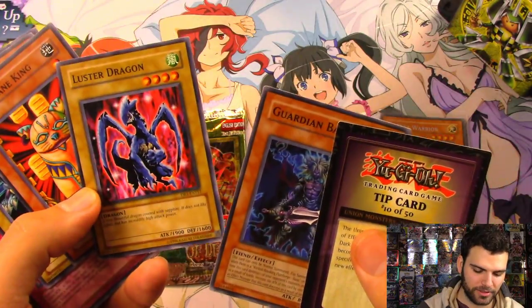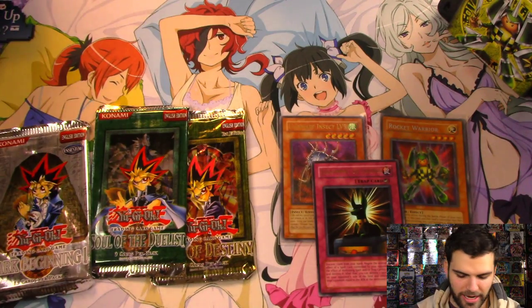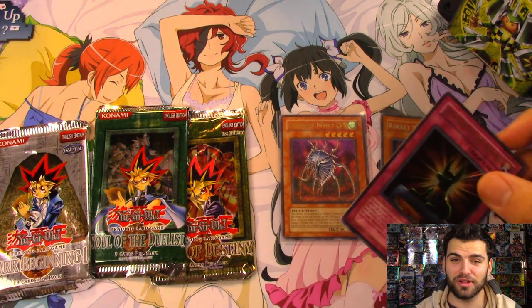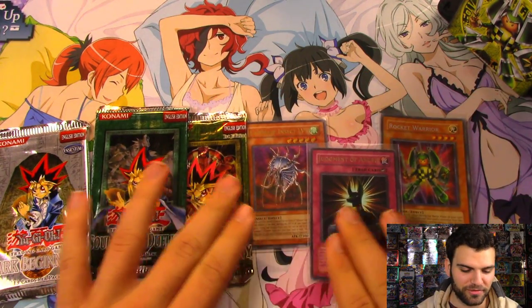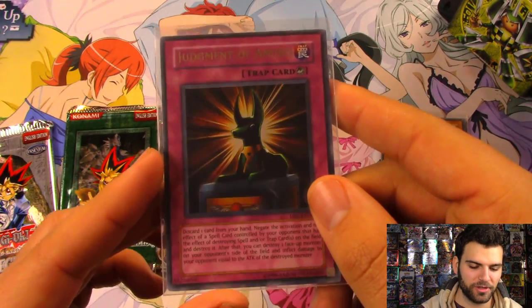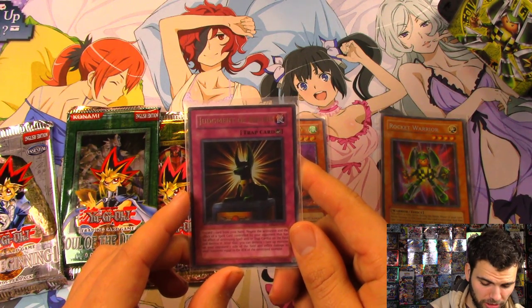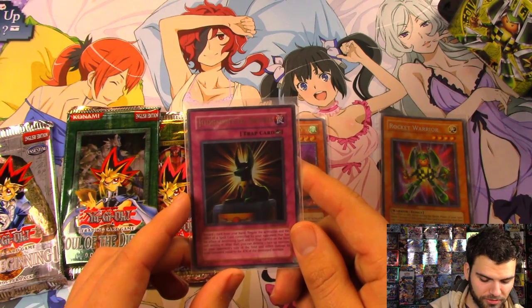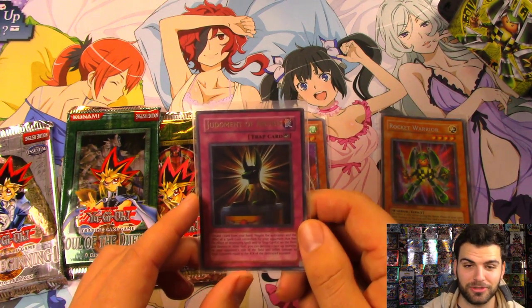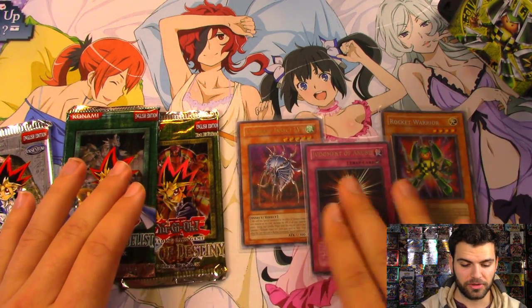Some epic classic cards here — it's a beautiful dragon covered in sapphire. We're gonna sleeve that bad boy up — two foils out of five packs! Let's get the insanity and go for three. Judgment of Anubis: discard one card from your hand to negate the activation and effect of a spell card controlled by your opponent that has the effect of destroying spell or trap cards on the field — destroy it. After that you can destroy a face-up monster your opponent controls and inflict damage equal to that monster's attack. It's Counter Speed 2, so it can only be stopped by a counter trap.